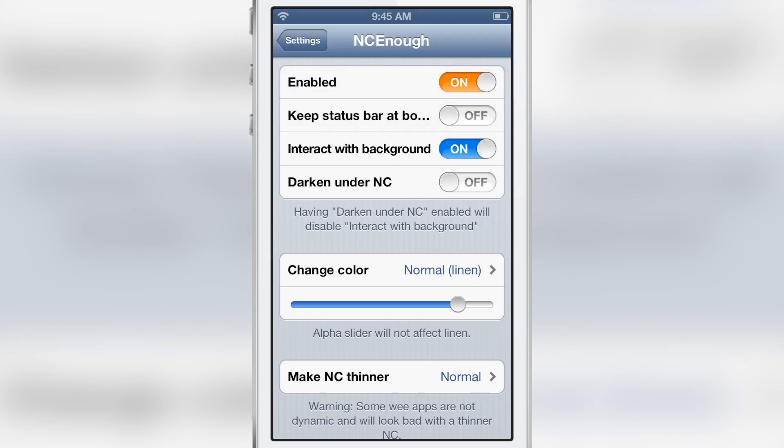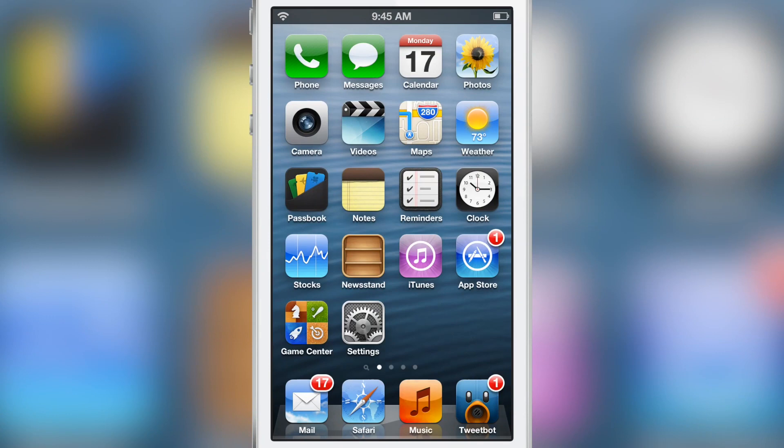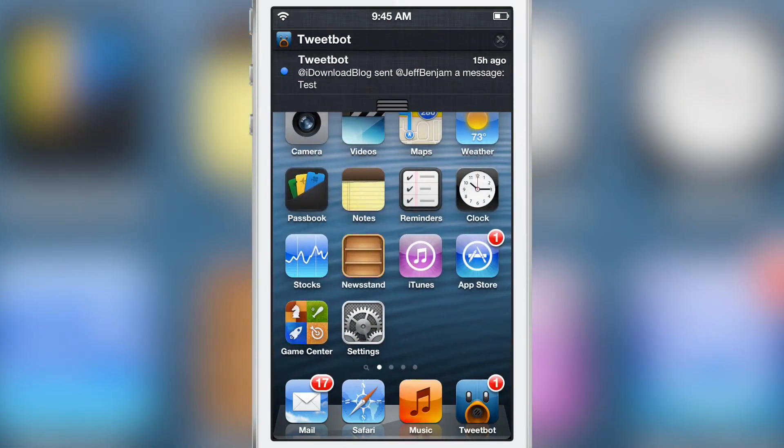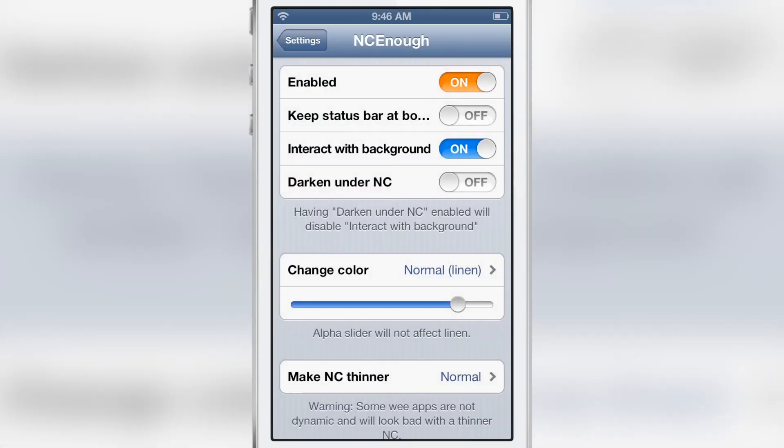You can also interact with the background if you have that option on. I'm going to slide notification center and I can still swipe right there on my home screen — no problem whatsoever at all.